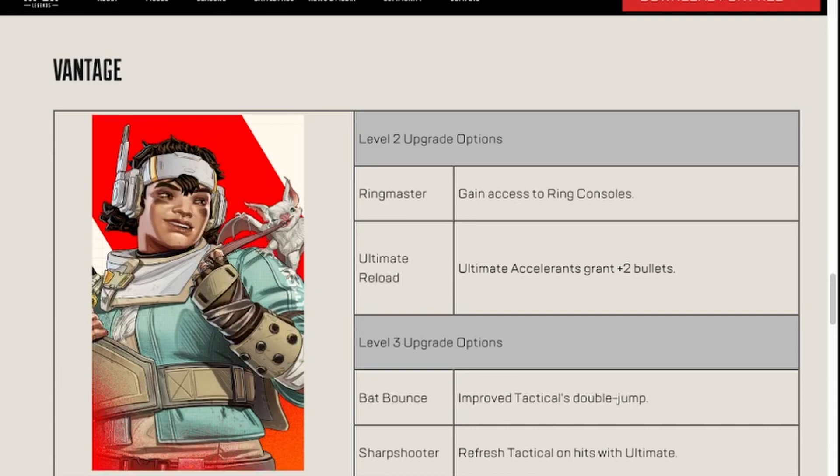Vantage. Gaining access to ring consoles is definitely a good boon, and Ultimate Accelerance granting plus two bullets is also another good thing. So if you're running a Vantage with a Watson, Ultimate Reload Vantage with Watson would be kind of like a cheat code. And this is why I wanted to do this video — to talk about the theories behind these abilities and how you can use them with characters but also with other characters in the game. Watson and Vantage as a combination this season is going to be a lot.